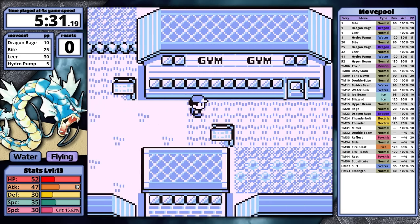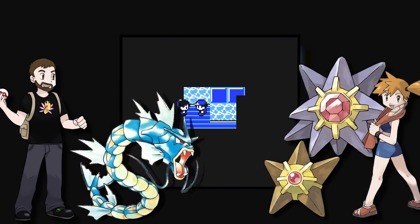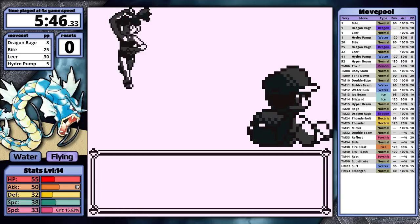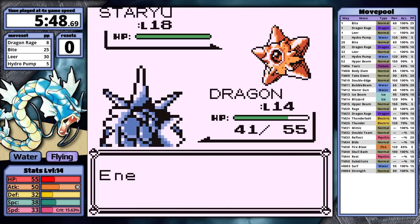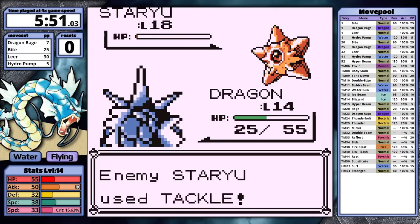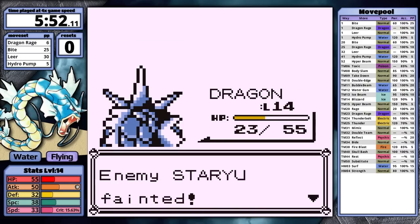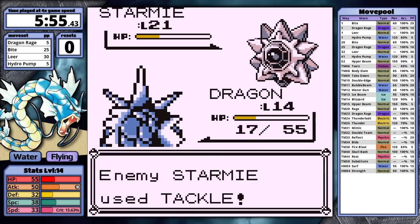In Cerulean City, the obvious choice is to face Misty. In Yellow, I had to use Bide to make Misty consistent, but in Red I can just use Dragon Rage and consistently defeat her. Her Staryu does have 41 HP — so frustrating — but her Starmie has 59, so it's a guaranteed 2 hit.